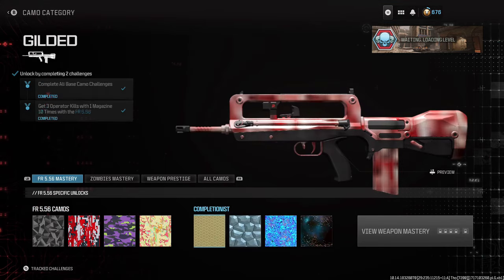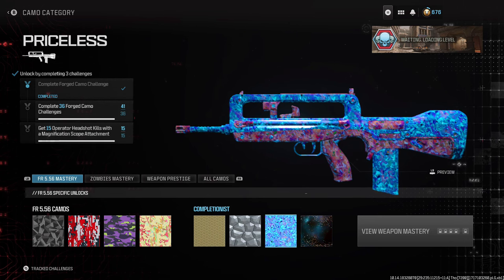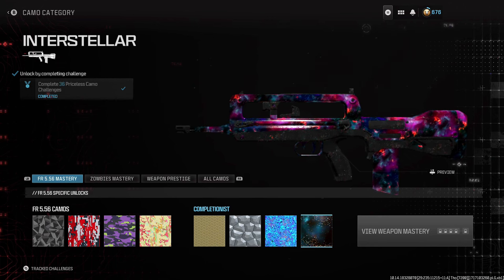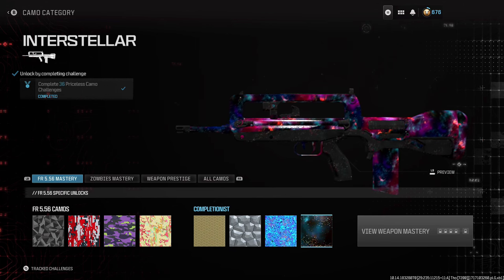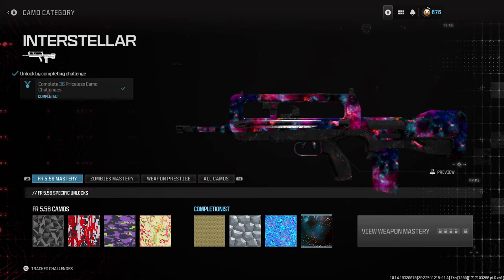When you select that weapon — for us it was the FR — go over to Gunsmith and hover over the camo you want to swap over. For us it was Interstellar, so we're going to hover over Interstellar. Now all we have to do is wait for the 'Loading Player Stats' screen. Getting that screen is totally random — sometimes it's very fast, sometimes it takes long. After that loading screen is done, the weapon that pops up is the M4, the original weapon we want the Interstellar on.